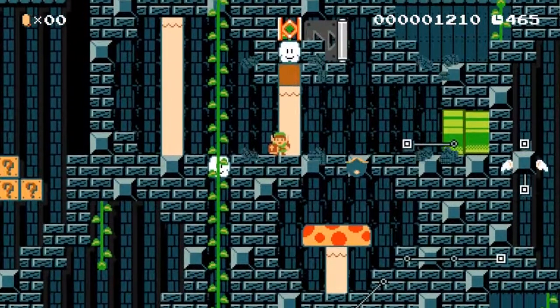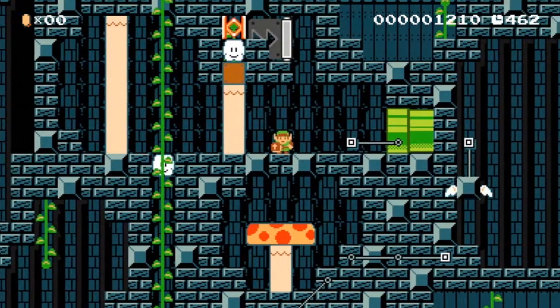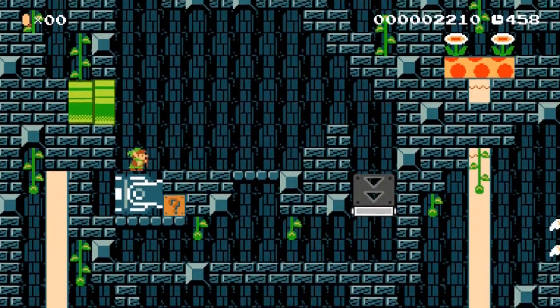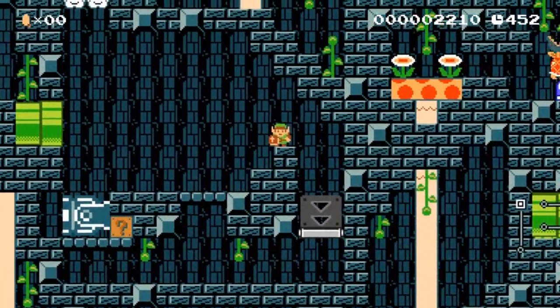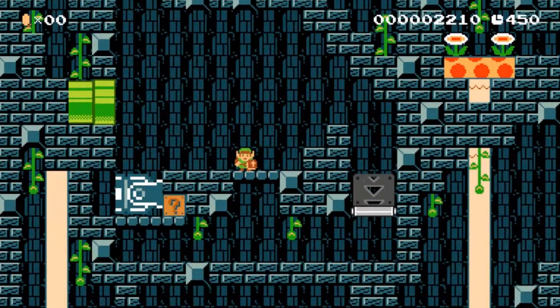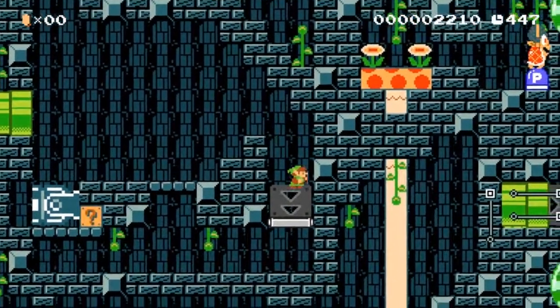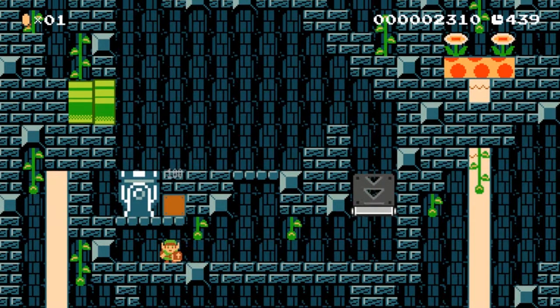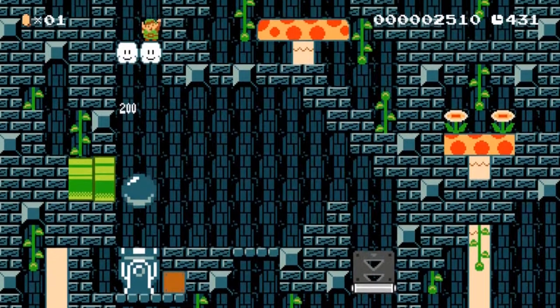I guess we're gonna get that. What did that do? I don't think there was anything in that other room that could have damaged you — maybe if you jumped over the power block and got hit by the shell, but why would you do that? So that makes it go up, and I can bounce up. I gotcha.